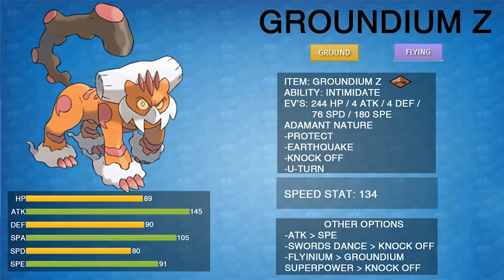Other options for this set: you can put more Attack by dropping Speed, or drop bulk entirely. You could put Swords Dance over Knock Off or U-turn — I'm not crazy about it on such a bulky set, but it's possible since being bulky makes it viable. You can swap Groundium Z for Flying Z, or swap those Z-crystals between sets. Superpower or Rock Slide are options over Knock Off or U-turn — Superpower notably hits Tyranitar hard and also hits Kartana harder if you're not using your Z-crystal.